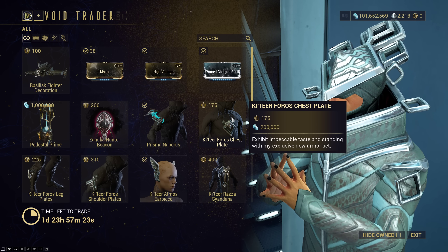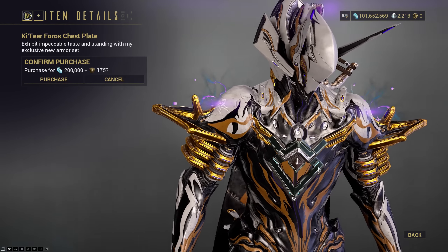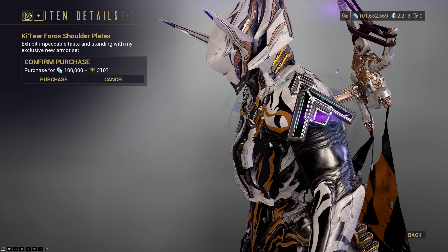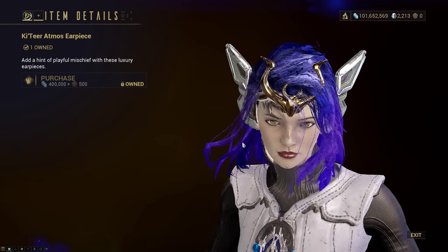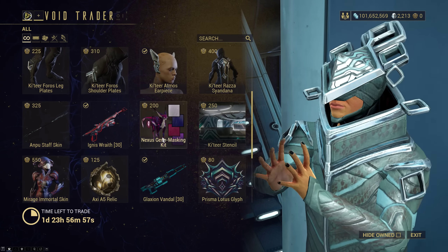We have our entire Ketirphoros armor set. I have these myself — I don't really use them that often, but they're pretty unique and pick up interesting colors. If you like it, you can get it here. The chest piece is pretty sleek and subtle. The legs as well, and also the arms. I think they color pretty well and it's worth picking up. You've got your cat ears — Ketir Atmos earpiece — and the Ketir Razzasai and Dana, which I'm not too fond of.